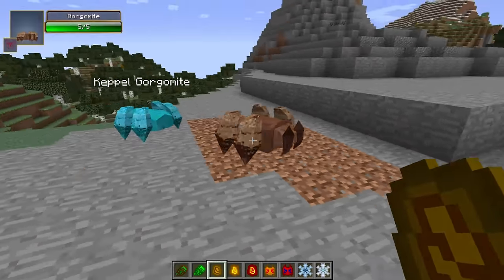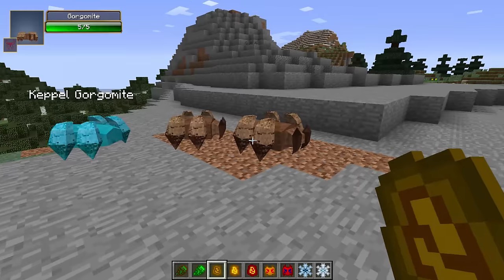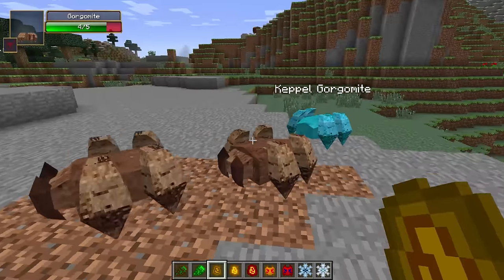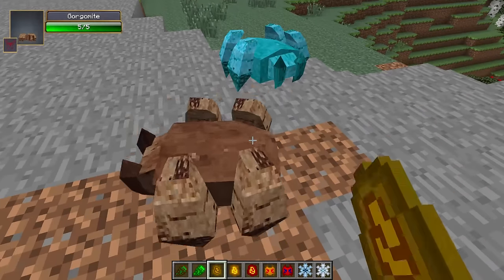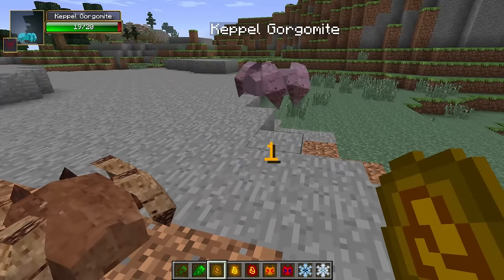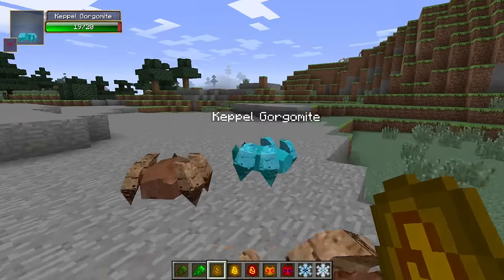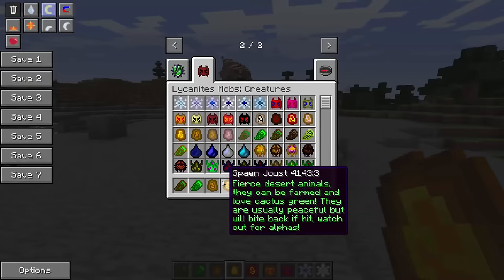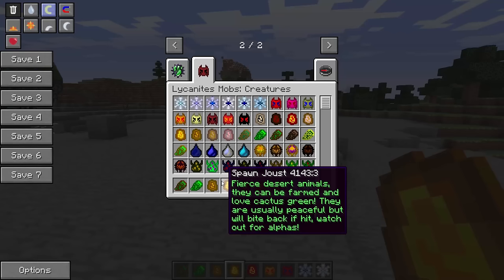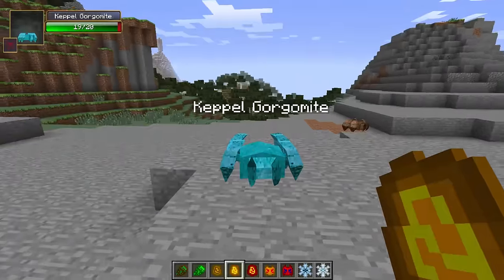These ones do come in different colours — really cool! There's a Kepple Gorgamite with 20 life points, and these smaller ones only have 5. So I'm guessing this one is like a boss variant. Let's move on to the Jost, which says fierce desert animals. They can be farmed and love cactus green. They are usually peaceful but will bite back if hit. Watch out for alphas — that's probably what we spawned here.